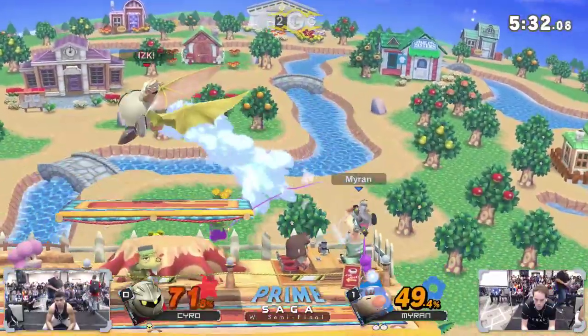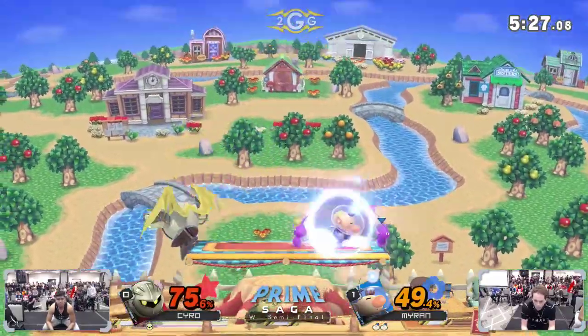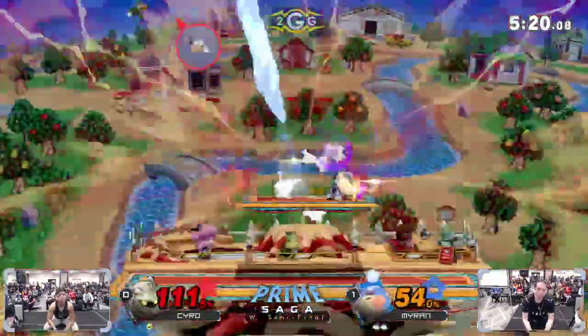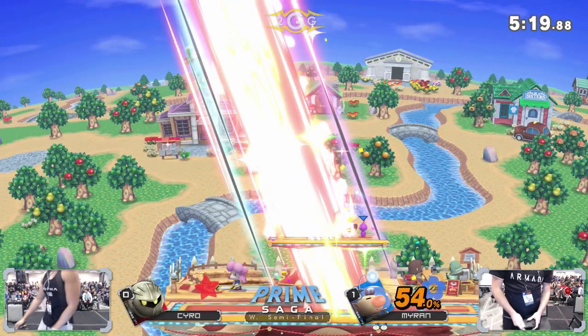Kyro trying to make something happen but just keeps trading with these purples. The side B — so good. He's forced to block or air dodge them. Missed the down tilt follow-up, and the neutral swings — double purple. One up smash misses, doesn't matter, he throws out another one.